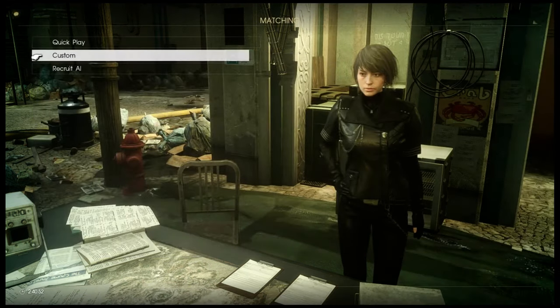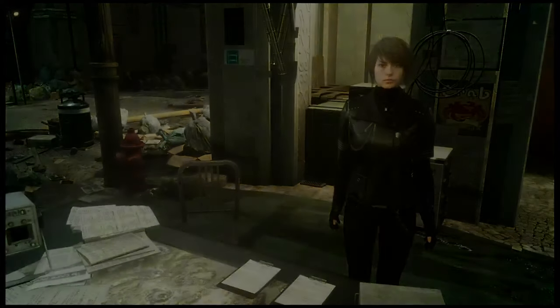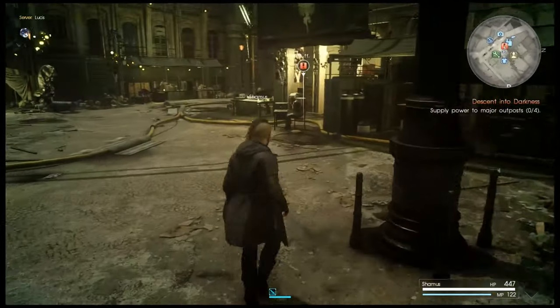And then once you do all that, it throws you into the hunt, you begin the hunt, and you go find your beasts. So that's how you can group up in Final Fantasy Comrades. Hopefully that was helpful — click that like button if that helped you out at all.